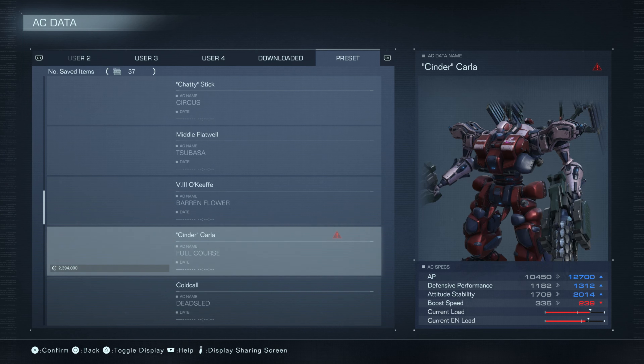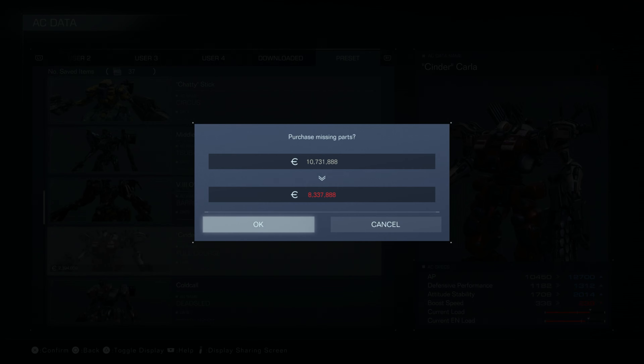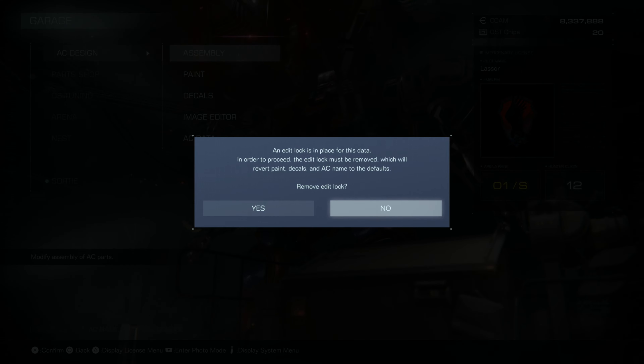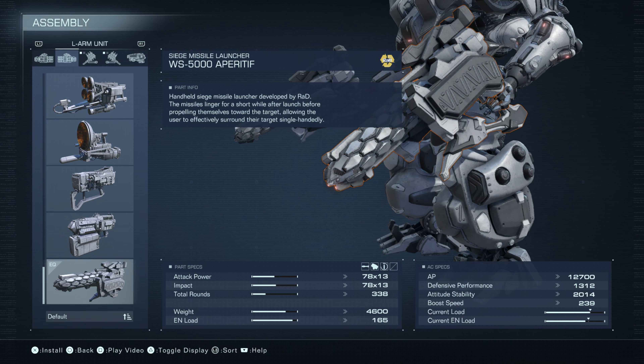That is missing 2,394,000 in parts — very expensive. Let's go ahead and pick that up. That'll drop us to 8.3 million. So what does she have? For the right and left arm, she's got a Siege Missile Launcher, the WS-5000 Apparatif.